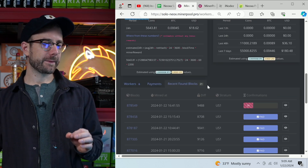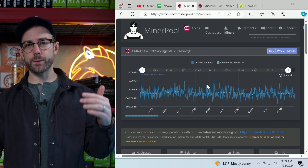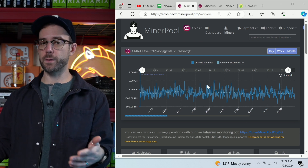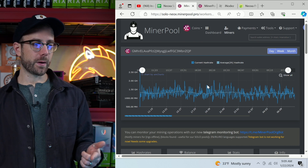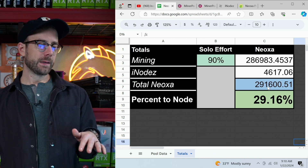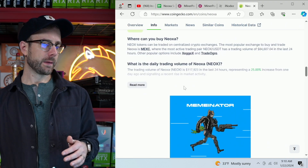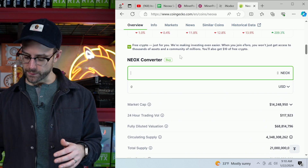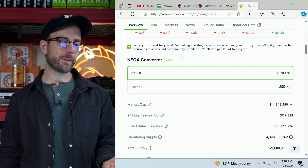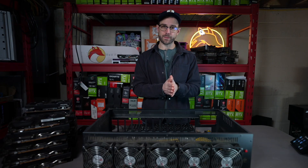I decided to use minerpool.pro because the Stratum ping tool, which I showcased in my last video, showed that the ping time was very, very low, which is going to be really beneficial for the shares I'm sending to the pool from my workers. The last thing I wanted to check is how much that is worth in USD right now. I have 291,600 Neoxa, so going over to CoinGecko with the current price, that converts to $955 in USD. I'm very stoked on that and how it's going, and I'm going to continue.